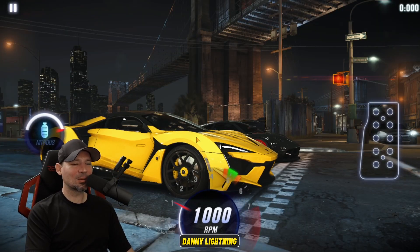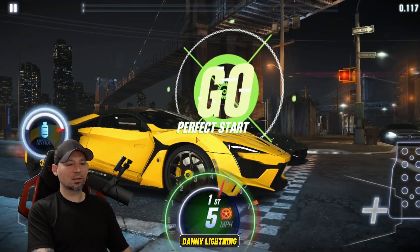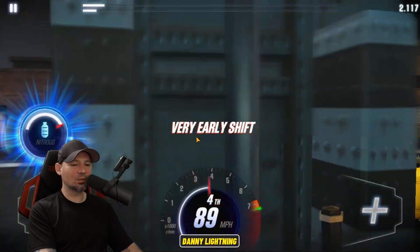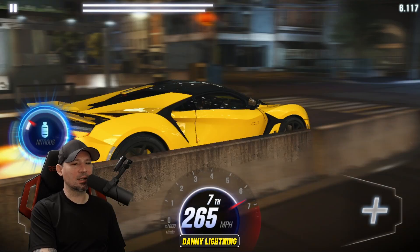Here comes race number 29. 3, 2, 1, go - second, third, fourth, nitrous. We're going to hit fifth gear, sixth gear, seventh gear, and we are good to go.